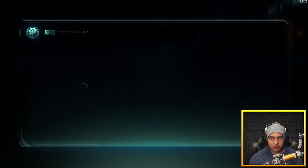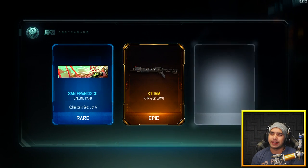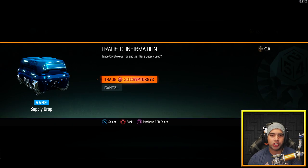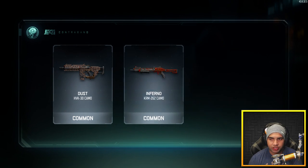Dogfighter — okay, we got an epic. It was about time. I had already opened like five drops and no epics. Usually you get a lot of epics when you open rare supply drops, unless they've been nerfed or something.